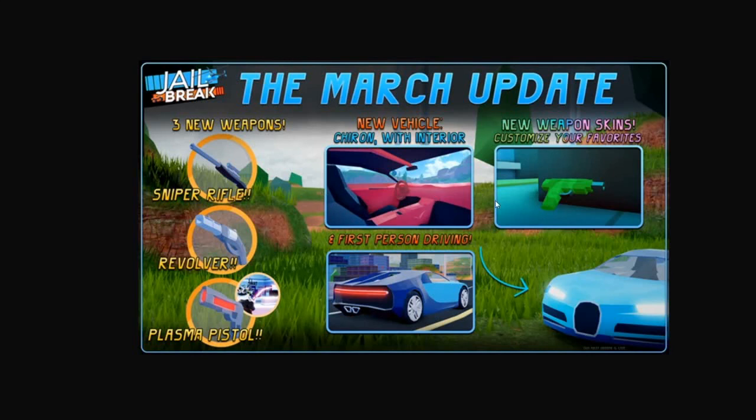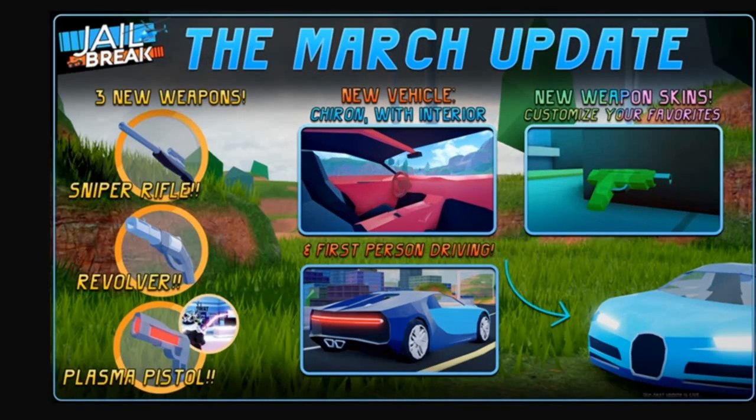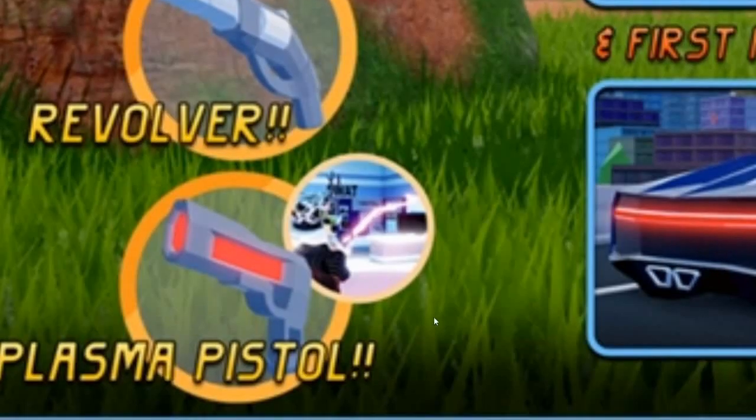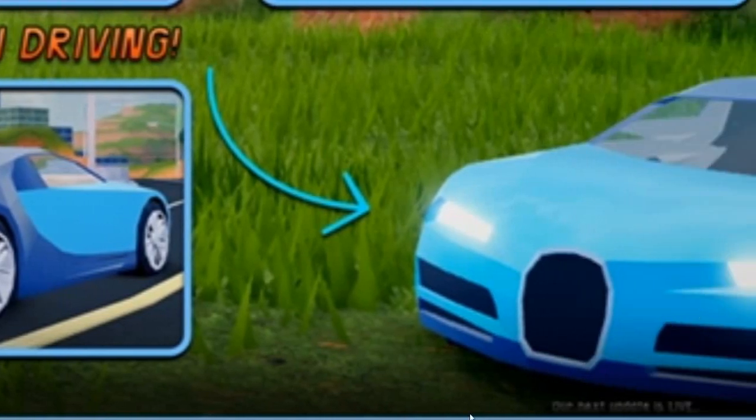You see this picture? It's just the normal thumbnail for the new update, but if you look closely you'll see something. If we go even closer — right, I think this is the closest you can get — there is some writing down the bottom. Right here. That says, if you look closely, 'our next update is live', meaning the April update is going to be a live event, probably launching a nuke that's going to blow up the entire city. Who knows? We might even be getting a whole new city, but that might not happen. It might just be a nuke that blows up the city and nothing happens.